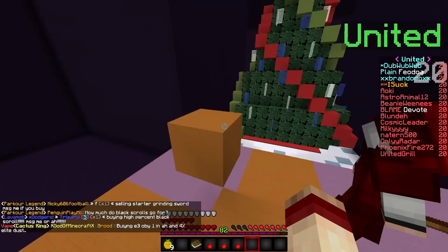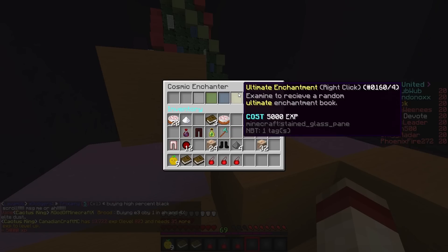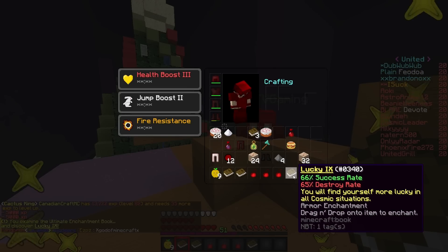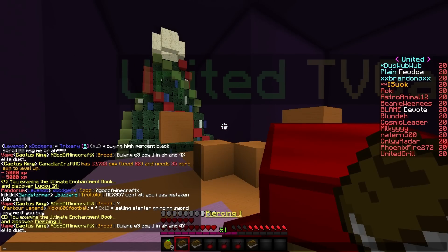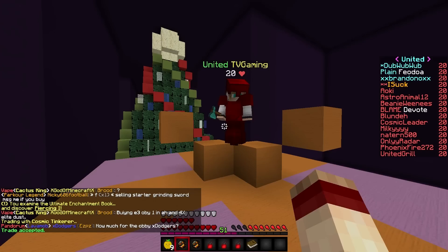Yep, pretty much. Always. So before we do anything, I got 82 levels. Let me just open up two ultimate books right here. Let's see what we can get. You never know, TV, what we can get from these. Our first one is a... Oh, Lucky 9! That's a good book. 66, 65. Not too bad. And our second book is a... Oh, it's a piercing one. I'm actually going to go tinker these two quickly, guys. But that is not what we're doing in today's episode.